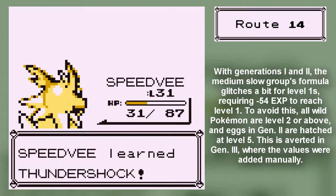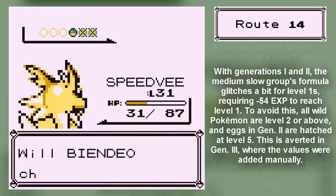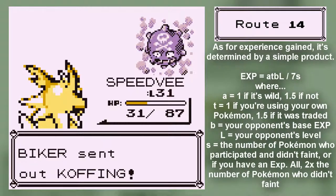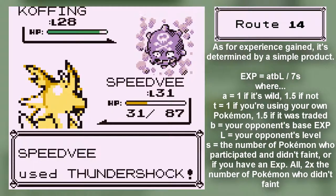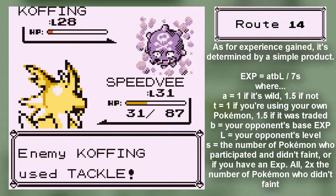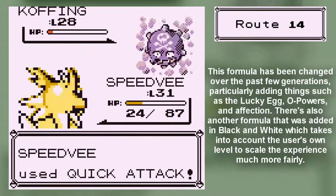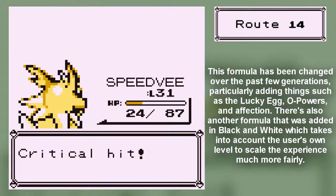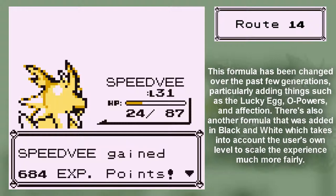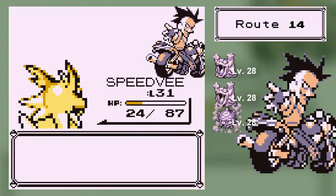Speed V, Thundershock — just the shock. You know how long it takes to destroy Koffing. This is the basic attack, although it's a crit so it kind of helps. Seriously, that's what I wanted at the end — or I wanted it now, but yeah.